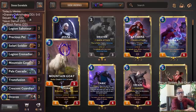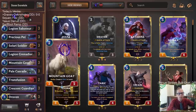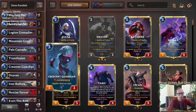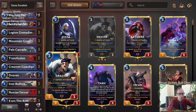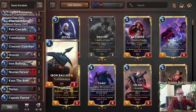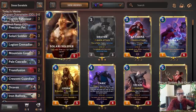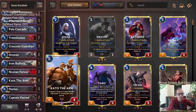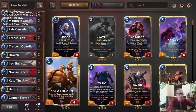We're now playing Legion Grenadier and Mountain Goat instead of Imperial Demolitionist. We have great ones, great twos. All three of our three-drops are awesome: Iron Ballista, Crescent Guardian being a 5/3 overwhelm, and Ballista a 4/3 overwhelm, with Draven doing its thing. No four-mana cards — by four mana we're just double spelling, like playing one-drop plus Crescent Guardian. Then Kato, The Arm, Darius, and Captain Farron finish out games.